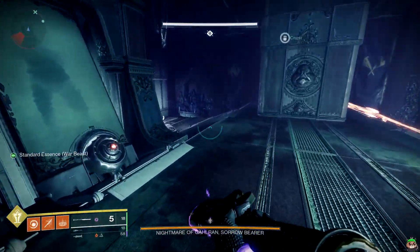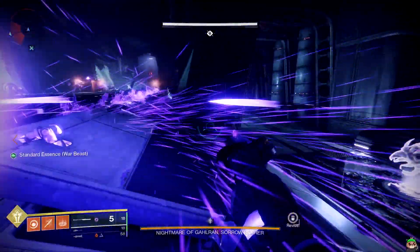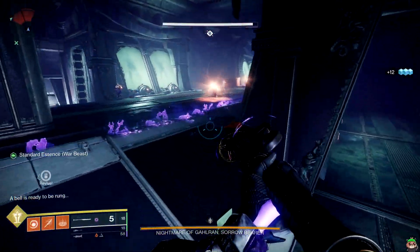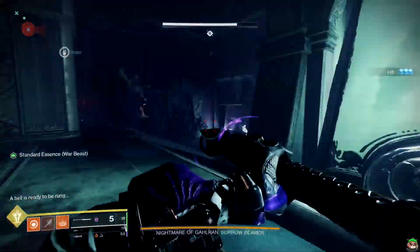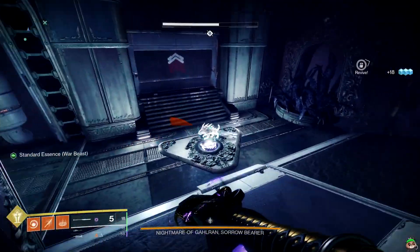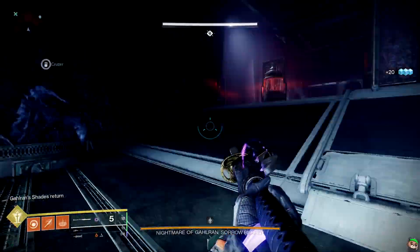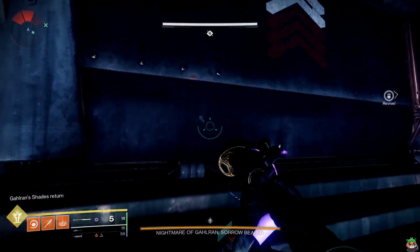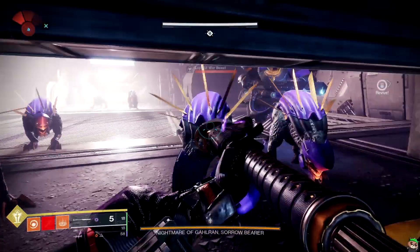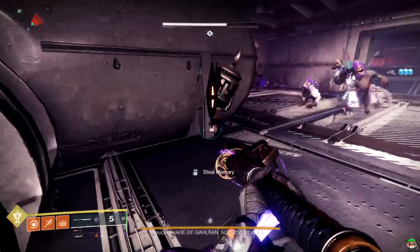Your next memory is going to be located during the first boss section. You can get this either during the boss fight or afterwards. It's going to be locked inside the war beast room, which will be right over here. As soon as I open it, it's inside the room. I'll go inside, ignore the enemies, and show you the collectible. And it's right here — not exactly hidden.